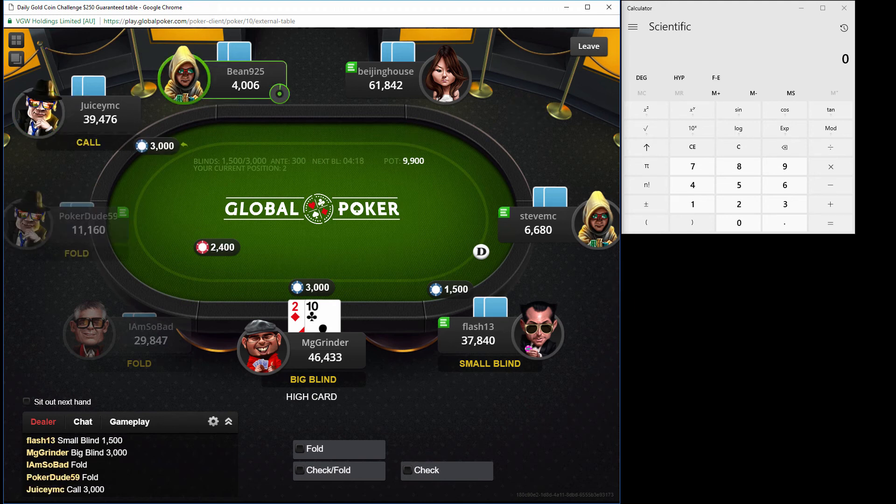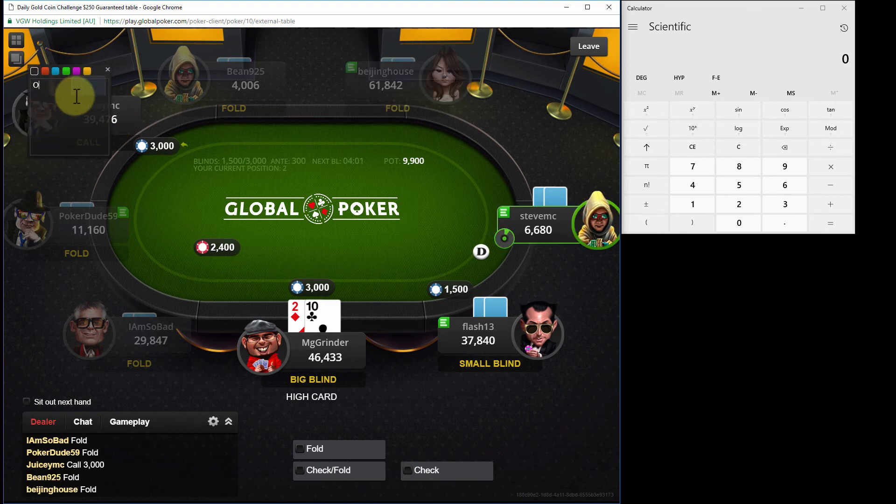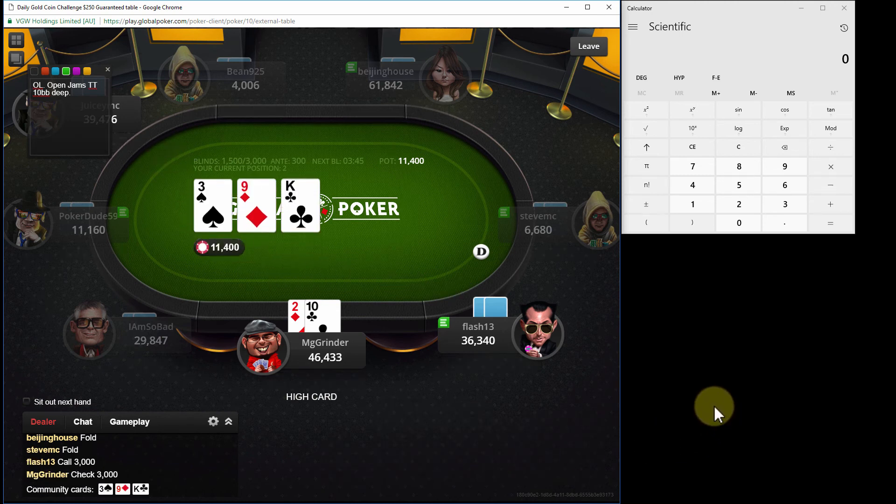We're down to 16 players. After the next player's eliminated, we make a pay jump to $4.35. Hey, it's a free roll - close to a free roll so can't complain, right? GCMC open limping. We're going to check and hope for a flop of deuce, deuce, 10. It's not what we wanted. 15 players left - made the pay jump.